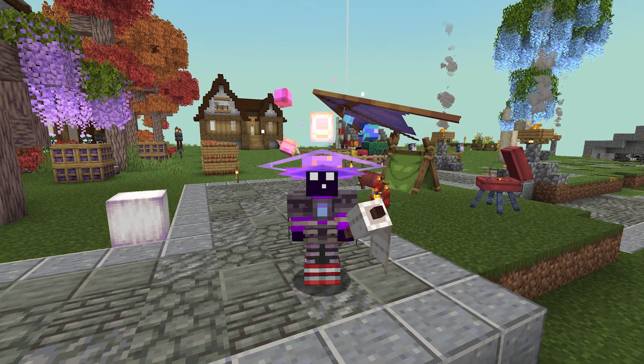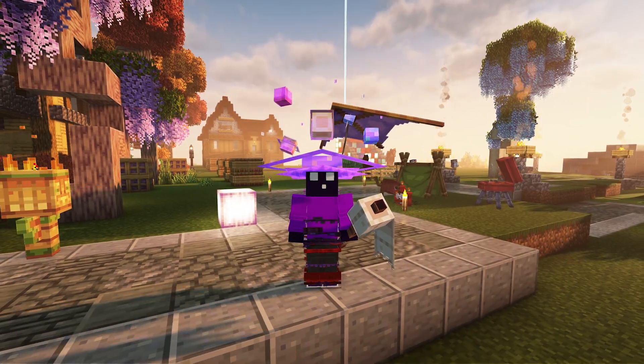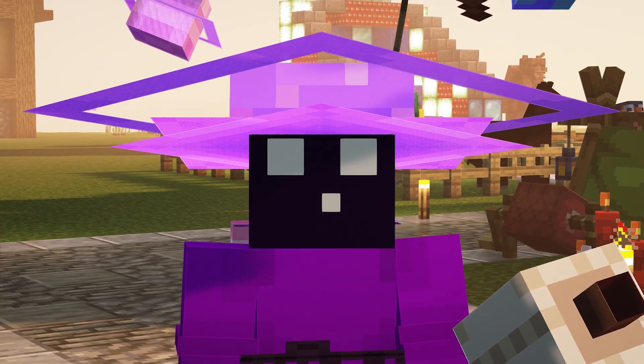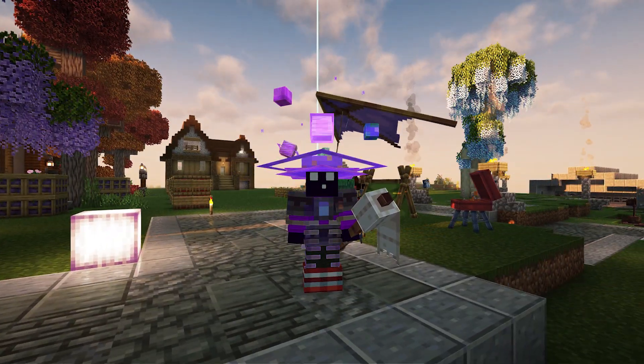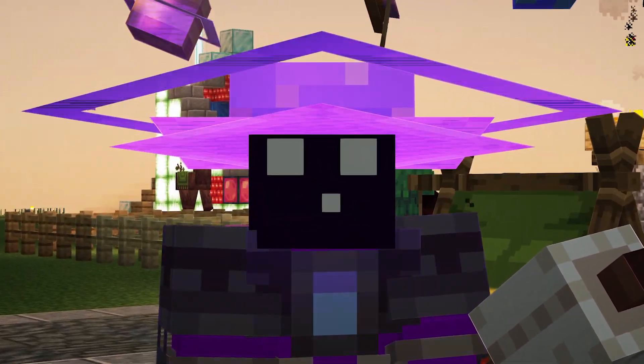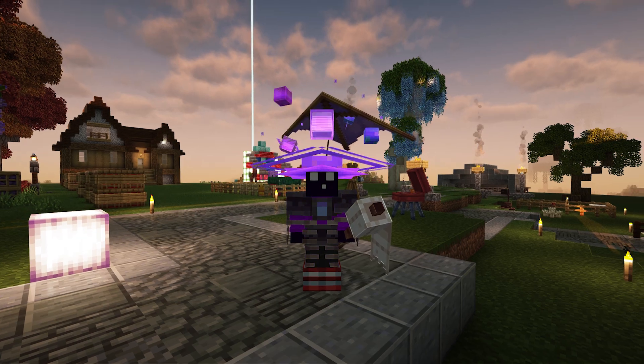So I just installed the CIT Resewn mod. Remember what it looked like before — this was my custom armor with shaders without CIT. And this is what it looks like after installing the mod. Like you can see, every single issue has been fixed. I can now enjoy the glory of this custom armor and run shaders at the same time without any compromises.